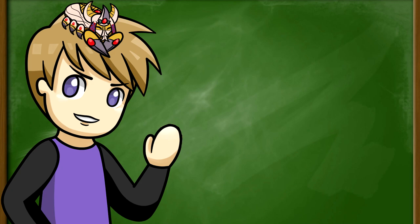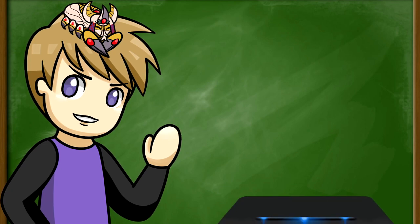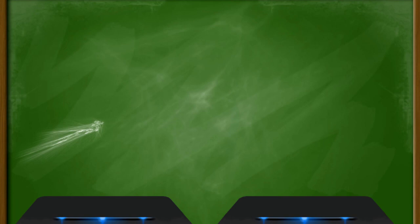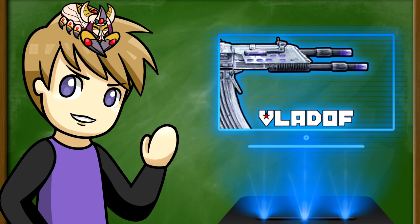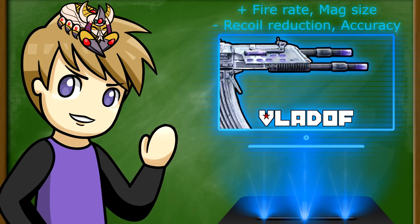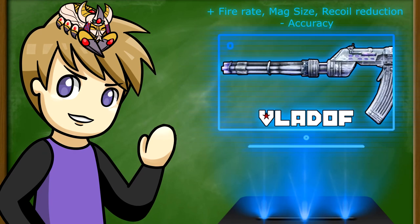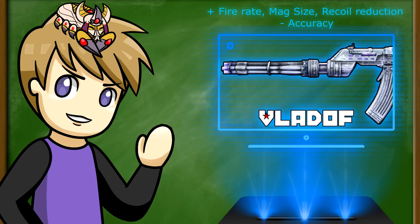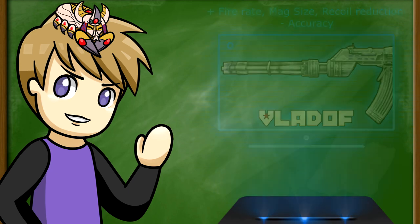To begin, we will be going over barrels. Unlike other gun types, there's no bonus to having a matching barrel to the gun's manufacturer. There are two Vladoff barrels. The first has two slightly exposed barrels with the longer one on the bottom — this increases fire rate and mag size, but decreases recoil reduction and accuracy. The second has multiple barrels, which is more of Vladoff's style — this increases fire rate, mag size, and recoil reduction, but decreases accuracy, and provides higher bonuses and penalties than the other Vladoff barrel.